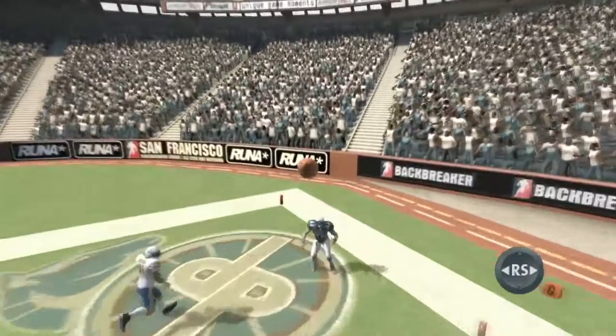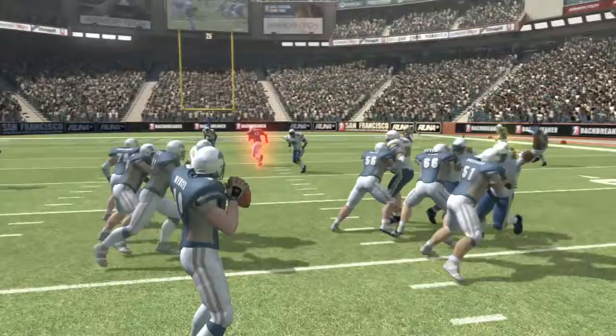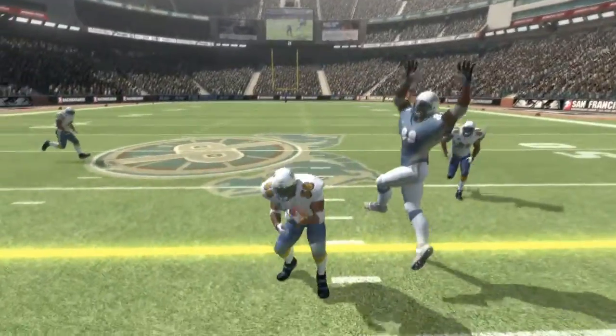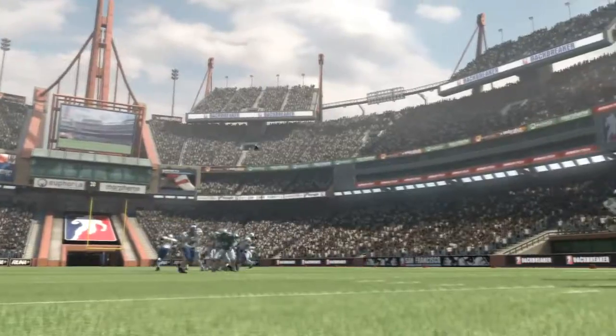The currently targeted receiver is highlighted red. If you prefer, all highlights can be switched off. You need to read the action on the field to maximize your chances. Throw into double coverage and the interception risk rises. Throw before your receiver reaches his mark, and you'll likely make an incomplete pass.